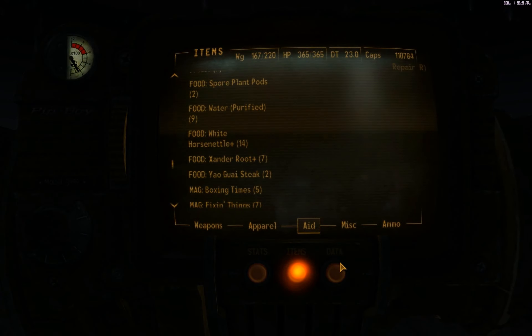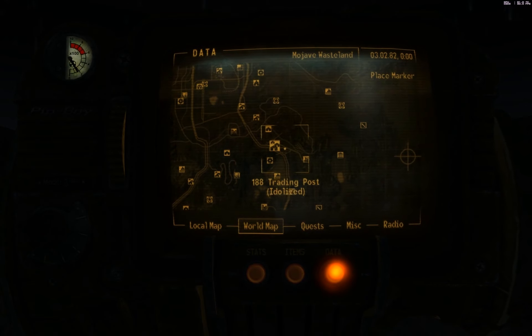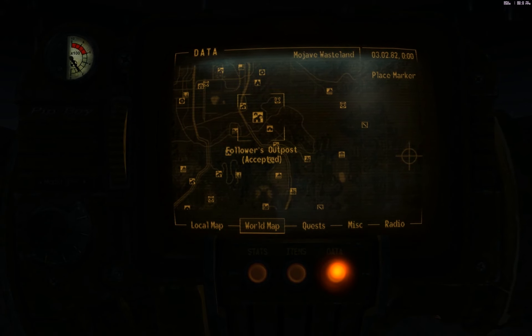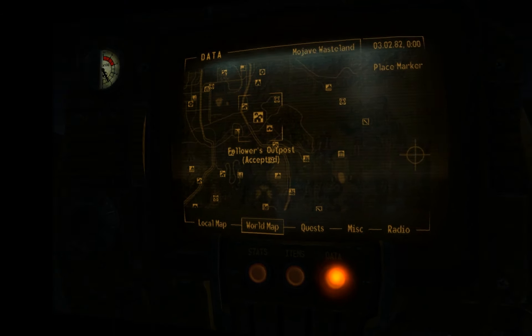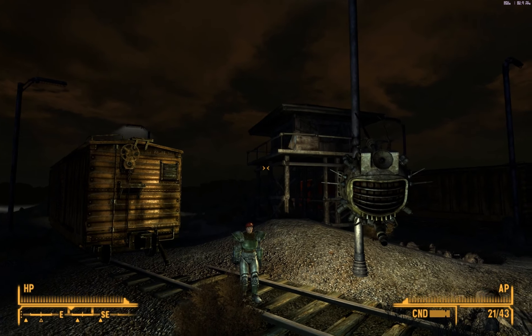Let me show you where we're going on the map. Here's Novak, the trading post, and there it is — Followers Outpost. And there we are.